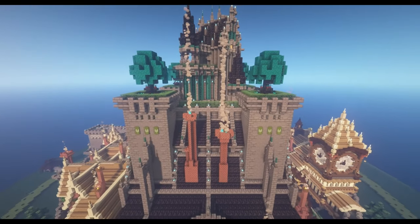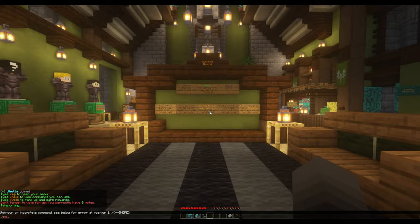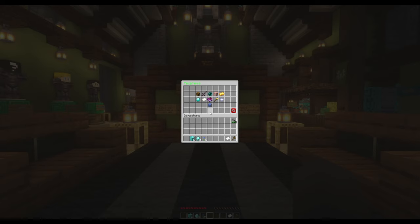To get to the Market District, type slash warp shop, or open your Pixgrove menu with slash pg. In the Pixgrove menu, click on the Warps icon. This should appear as an enderpearl. This will take you to the Warps menu, where you will see a gold bar which will warp you to the Market District when clicked.